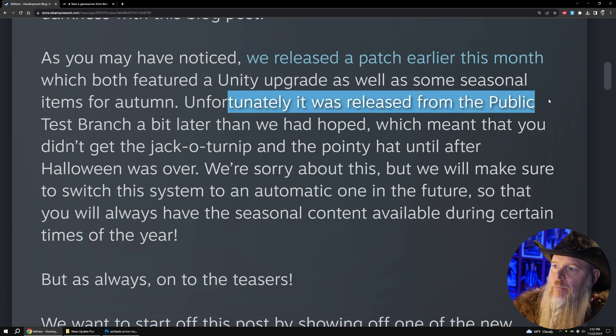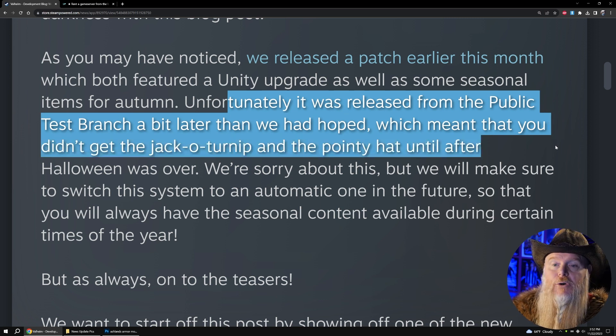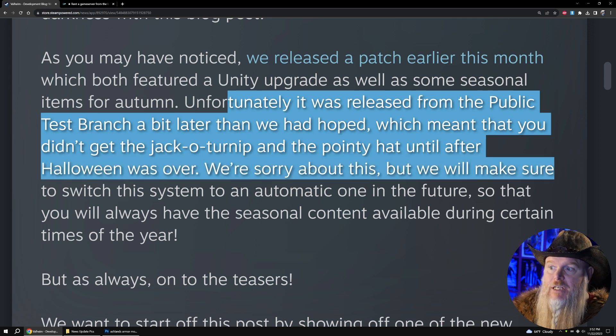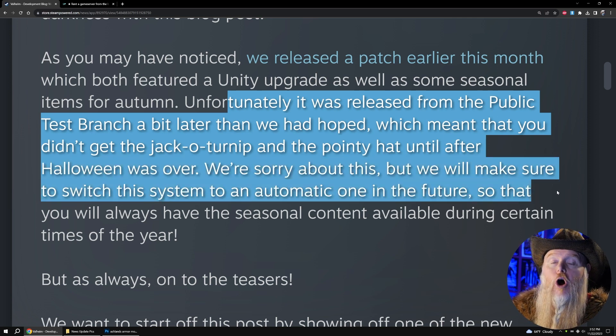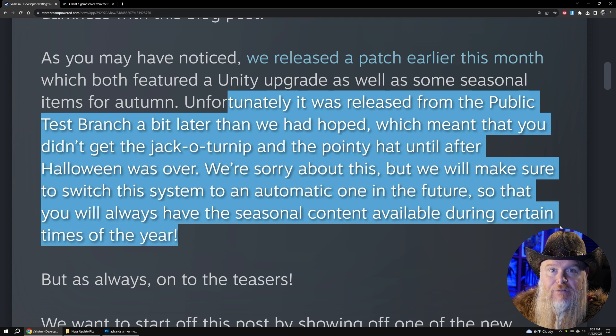Here in the dev blog, they say that their patch which was supposed to release the Halloween items came out later than they had hoped, which meant that you didn't get the jack-o-turnip and the pointy hat until after Halloween was over. They're sorry about this, but will switch to an automatic system in the future so that seasonal content is always available during certain times of the year. The way I heard it, it will already be in the game and when the season comes, it will automatically release based on the date.